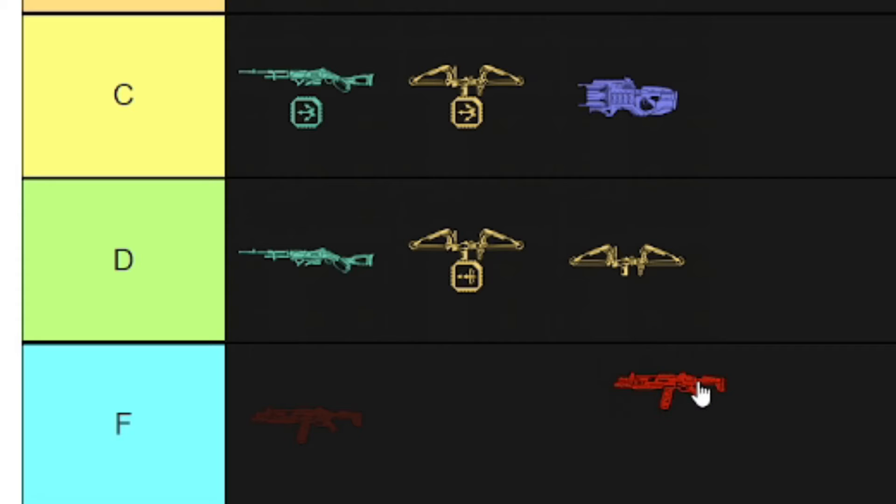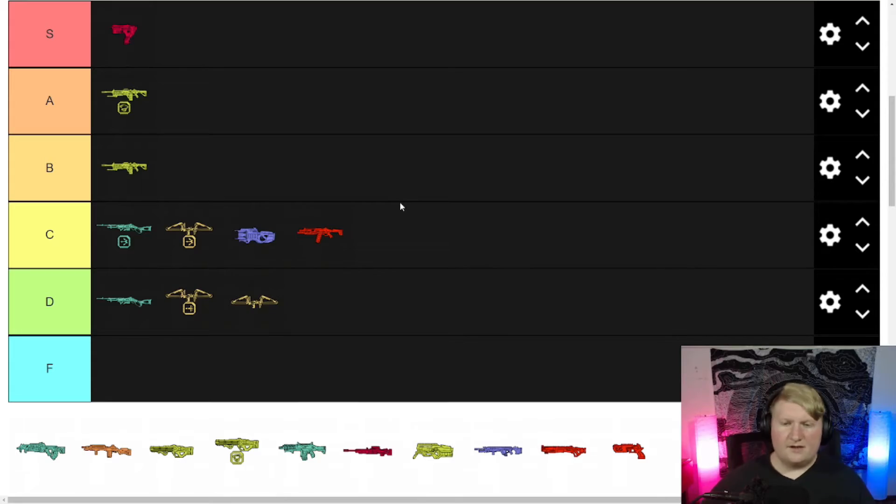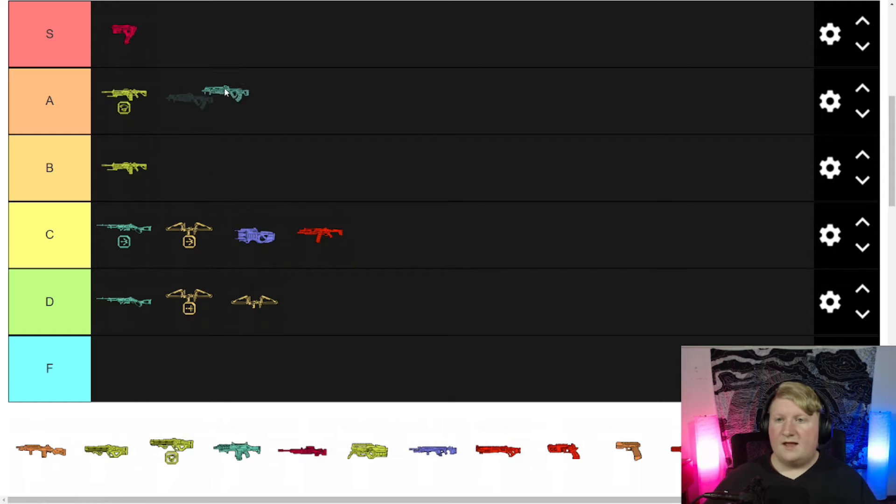The EVA-8 — I would have put it at an F, but I've been using it recently and it's probably a solid C-plus for me. Not too shabby, you just gotta know how to use it, which was my problem forever. Flatline is an A tier easy — I love the Flatline, I shred with it sometimes. Most of my A and S tier is stuff I'll main normally.